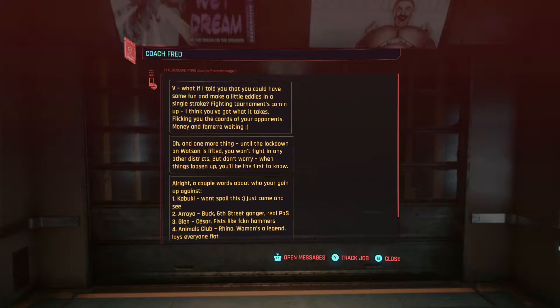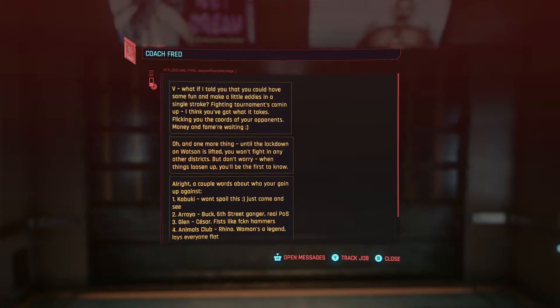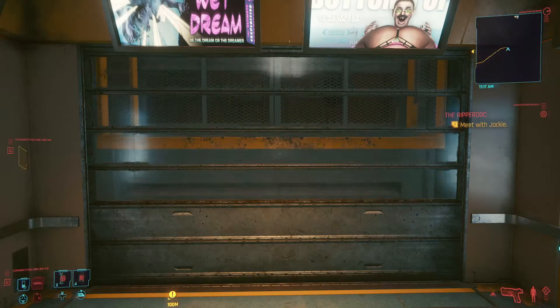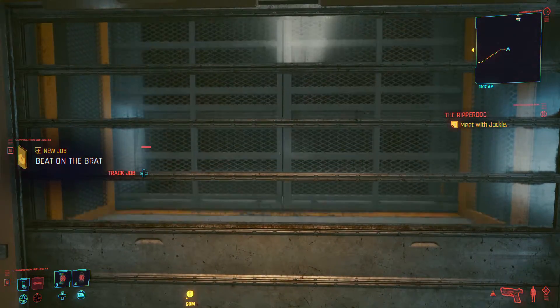There's a gym! How about a round or two? What do you say? No thank you, man. Just gave me a neckline. Let's go ahead and meet Jackie. Coach Fred? Vee, what if I told you that you can have some fun and make a little eddies in a single stroke? Fighting tournament's coming up. I think you've got what it takes. Money and fame are waiting. Until the lockdown on Watson is lifted, you won't fight in any other districts. Kabuki, Arroyo — Buck, Sixth Street Gangster, real piece of shit. Glenn Caesar — fists like freaking hammers. Animals Club — Rhino, woman's a legend, laying everyone flat.